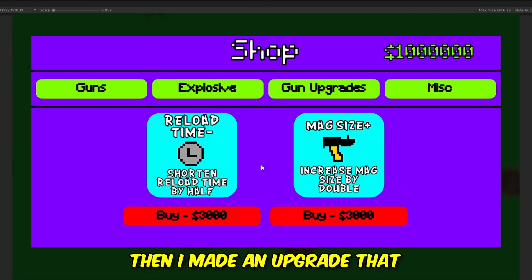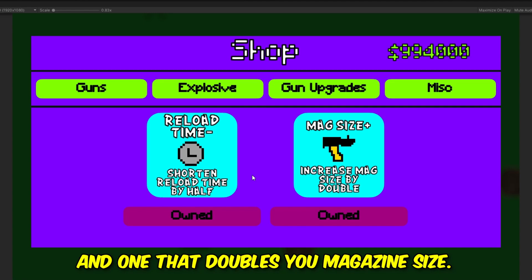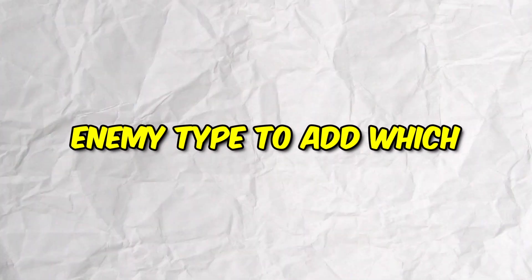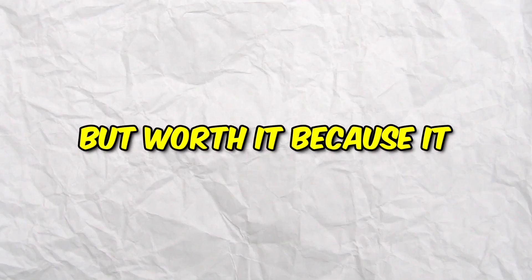I also made an upgrade to buy explosive ammo for all your guns, and it's pretty cool so I'm glad I thought of it. Then I made an upgrade that shortens reload time by half and one that doubles your magazine size. I took a quick break to do a typing test, then I thought of a new enemy type — one that'll throw something at you. Adding this requires some difficult math but it's worth it because it creates variety.